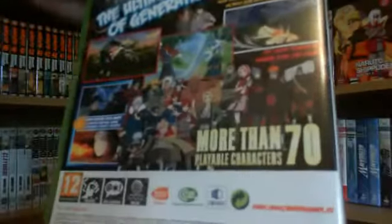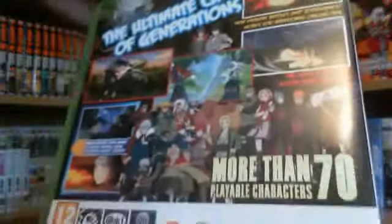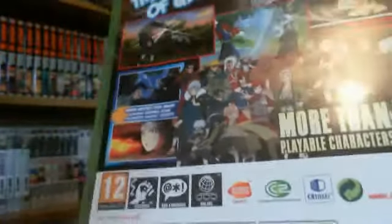On the back, you've got more than 70 characters playable, and then you've got the Akatsuki, the Raikage, Jiraiya, the Yellow Flash, the Second Hokage, the First Hokage, and Kakashi — a load of cool badass characters.